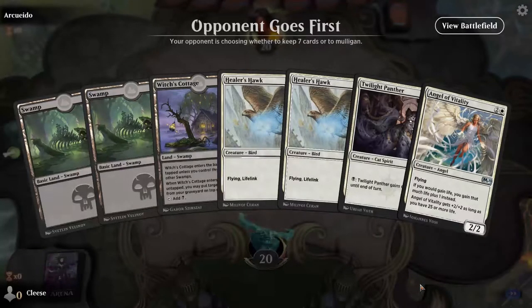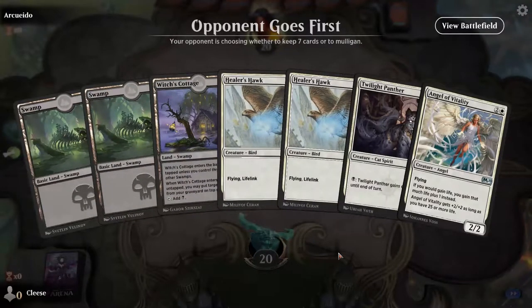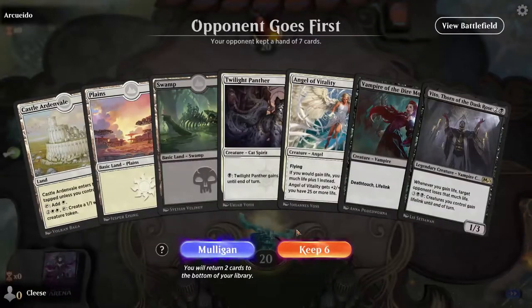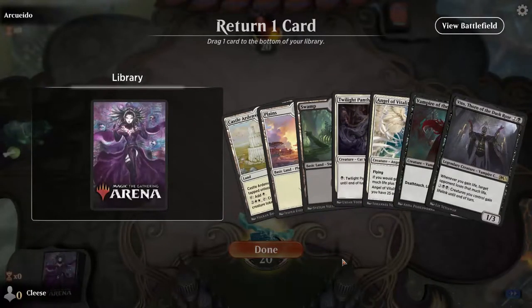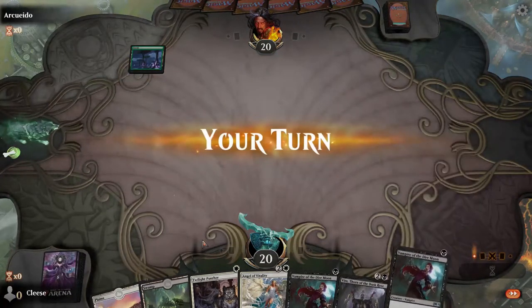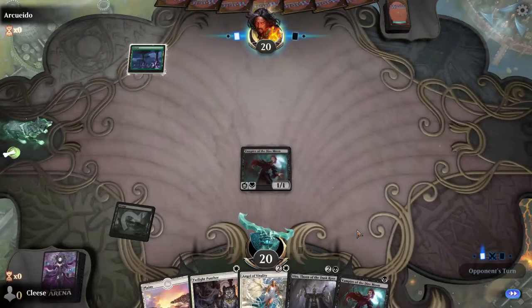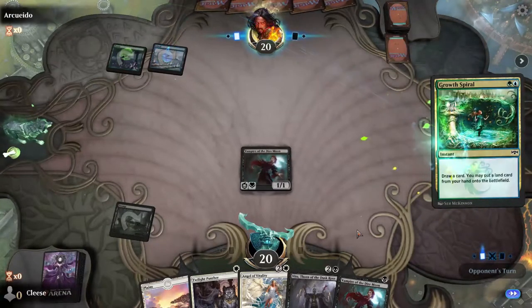Every start they all seem to be terrible. I haven't gotten any of the other vampires that would go with the one-cost swamps. We're gonna mulligan. We did get a Vampire of the Dire Moon that time. I'm gonna stick with two lands — I think that's enough to start us off. He goes first. It looks like a green deck, so he's probably gonna try to ramp up super fast. Let's see what he puts down.